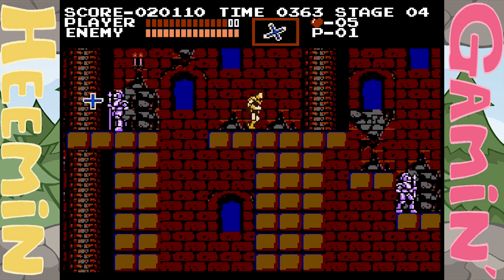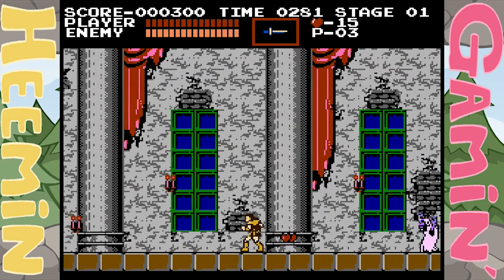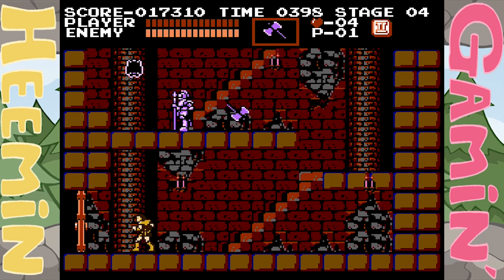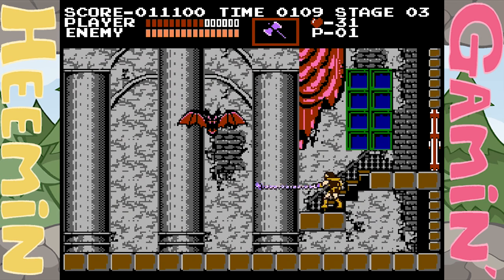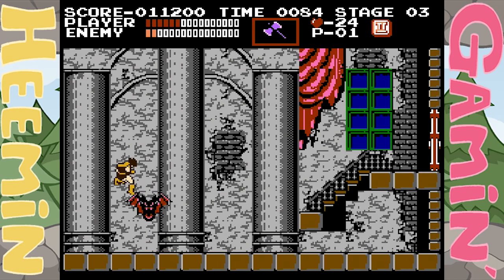Knife, boomerang cross, stopwatch — nah, who needs them? If I want to kill something in front of me, I'll walk up and whip it. But in a devilishly designed game, the ability to attack upwards is more of a godsend than the cross. And fortunately, they give it to you right before the bat boss. Being raised without an NES, there is no way I could ever have beaten the bat without the axe. My favorite weapon from Castlevania.